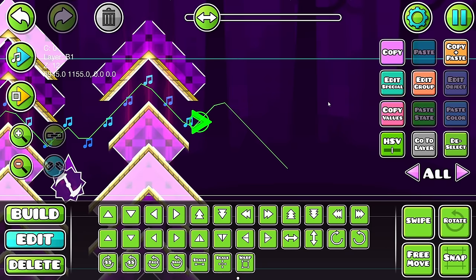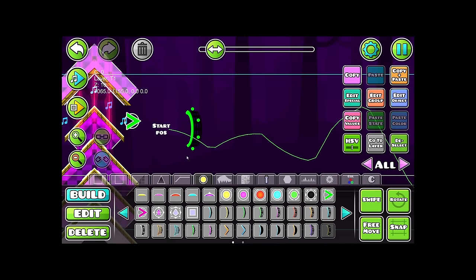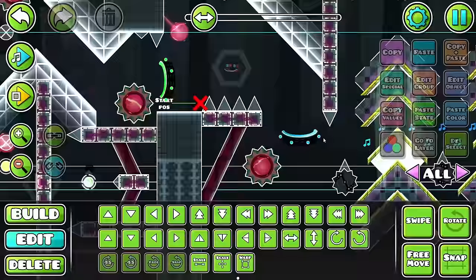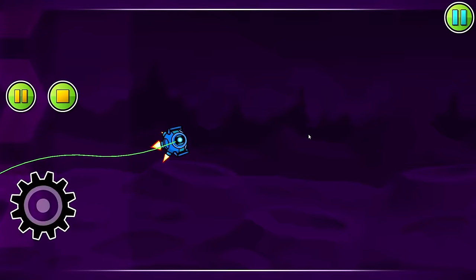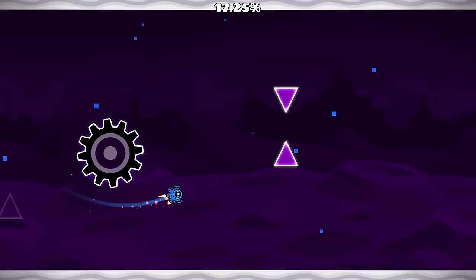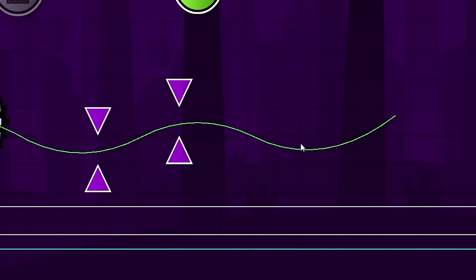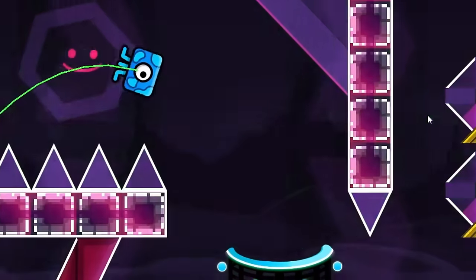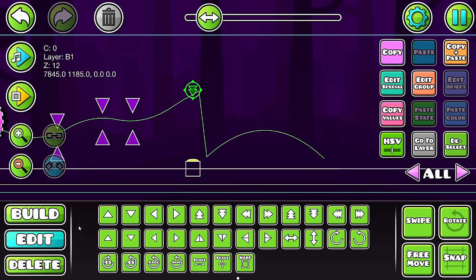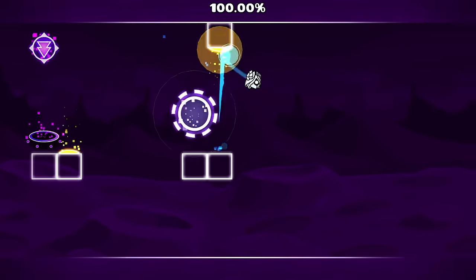I might chuck a dash orb here and then into a swing copter. I haven't done a swing copter part yet — may as well. I want to do some really tight swing copter control, not too tight obviously. Maybe up there and then you become mini. Actually, I kind of want to redo this gameplay — it's not interesting enough. What if I do something like this? We go through there and then back up. Maybe you go up here and land in a spider part, or I'll put a spider orb here that puts you into a spider portal. That's cool actually. Dude, this level is so much fun.